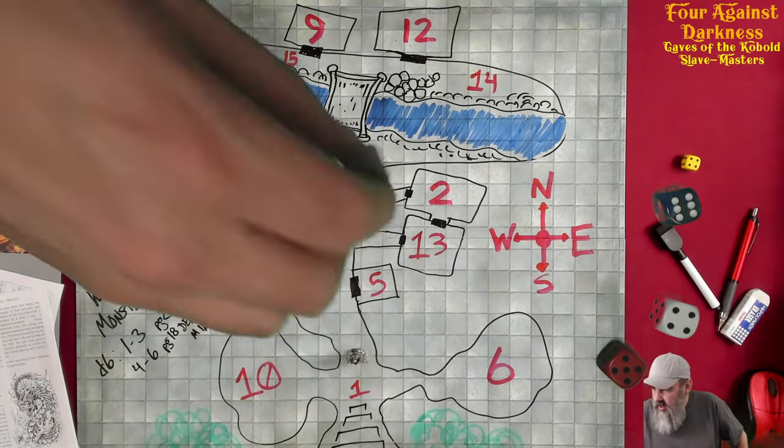Since we already know the map layout, maybe the escaped goblin gave us a rough description. I'm speculating: this looks like a mess hall, that's the barracks, maybe this area is being dug out by slaves — a gem mine. Maybe this is an armory or pantry. These small rooms might be jail cells. I'd assume the jail cells are hardest to reach, behind the bridge. This big room back here might be a throne room for the head kobold.